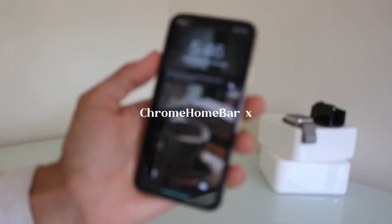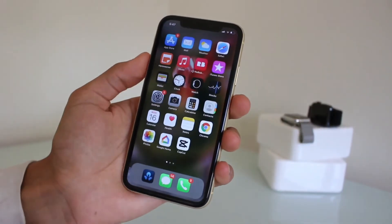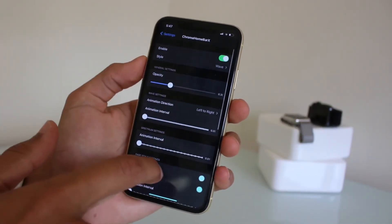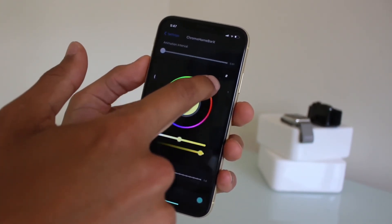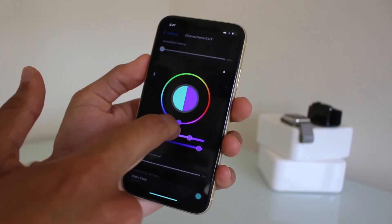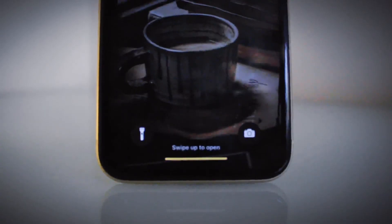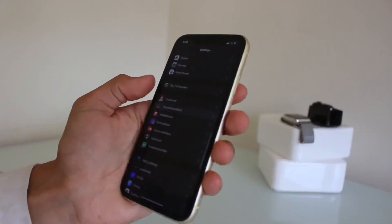We have Chrome Home Bar X — this is one of my favorite tweaks. There are a few settings to mess around with, like turning the opacity down. There's a style option — we'll try wave. You can change the color too — I'll set it to yellow and purple. Respring. As you can see down the bottom there, this is a nice little tweak. That is Chrome Home Bar X.